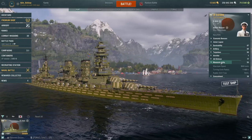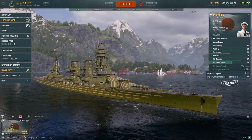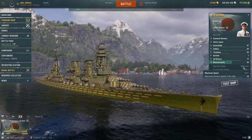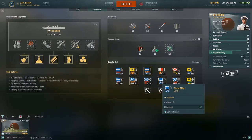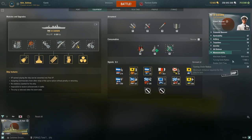When it comes to maneuverability, Dyson gets a max speed of 36.8 knots utilizing the speed flag — base speed is 35 knots. The turning circle radius is quite large at 1,100 meters, and rudder shift time is 12.8 seconds.